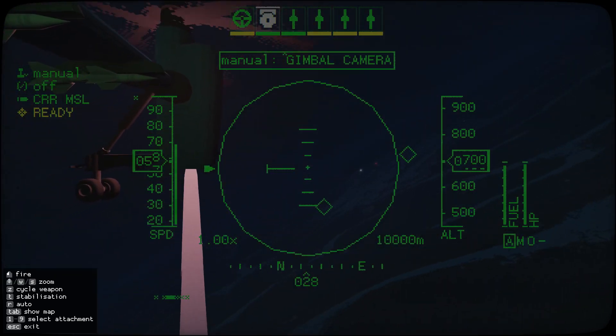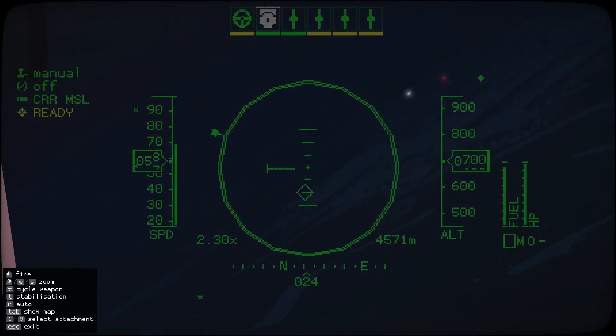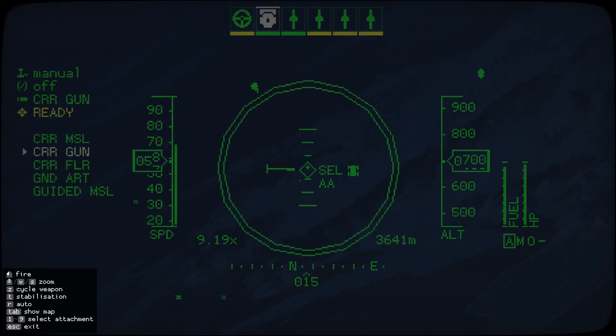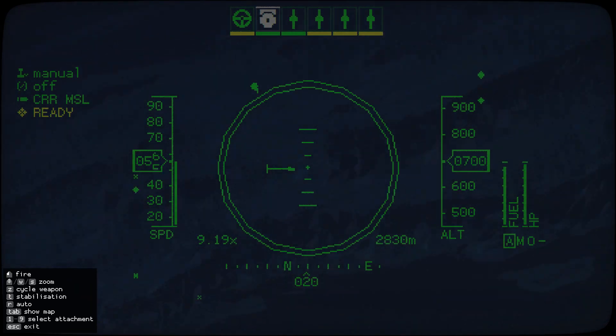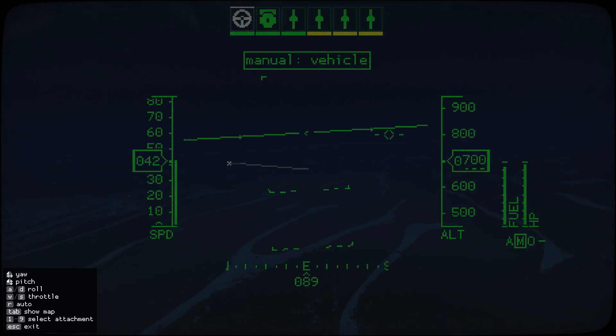Let's have a look. So that's the anti-air unit. Recycle the weapons. Of course, I can't use the gimbal camera for this particular missile — that one I actually do need to take control here. We've got manual control.